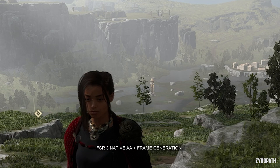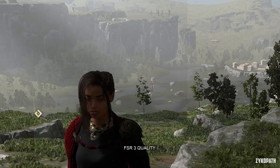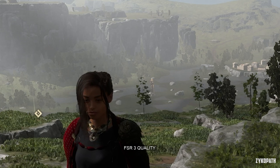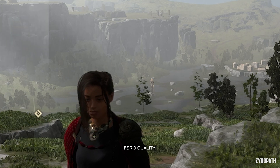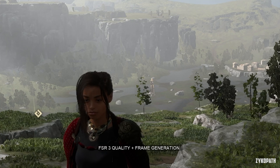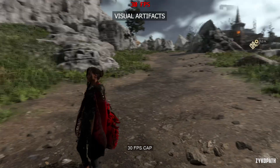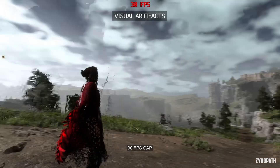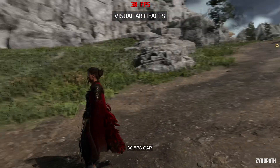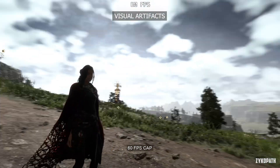On to the new frame generation feature, the highlight of this release. For static scenes, frame generation shows little difference. However, during camera movements, lower frame rates introduce more artifacts, making it bearable only when pushing above 90 FPS, and that's the best case scenario.